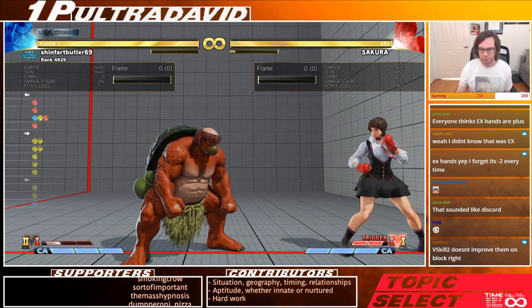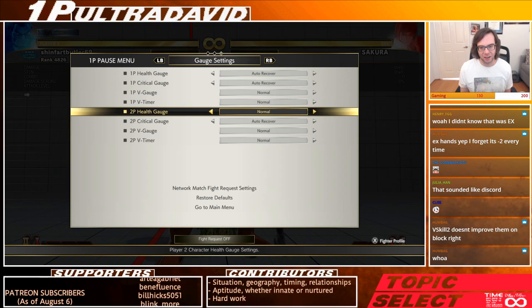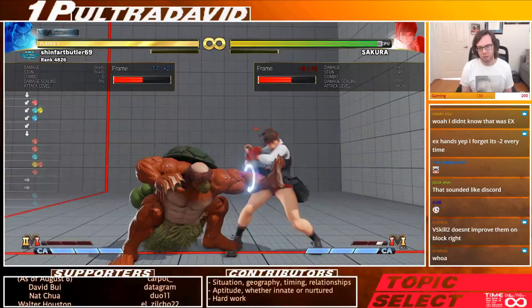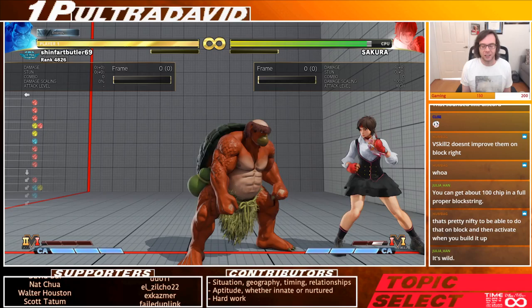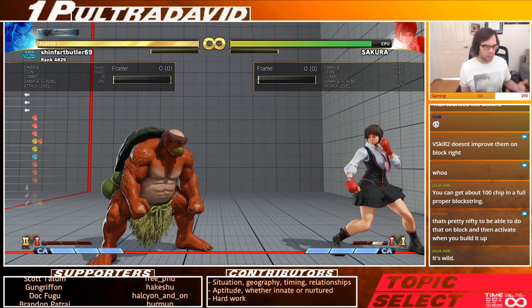Why do you do hands? One reason is chip damage — it's pretty obvious. The chip can mount pretty quickly with hands. I regularly get rounds where I'm dealing 20 to 30 percent life in just chip. That means I've successfully gotten the mixups correct when it comes to hands.